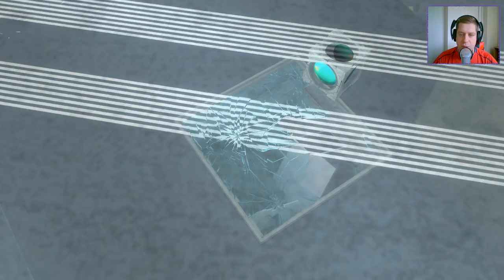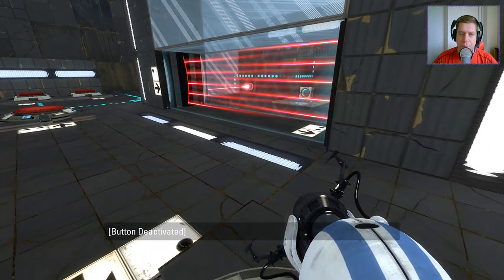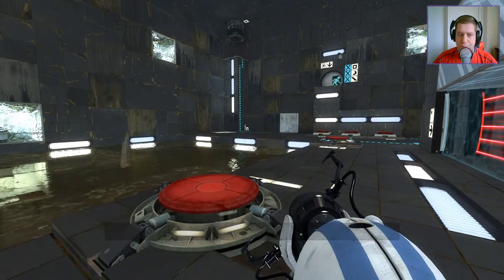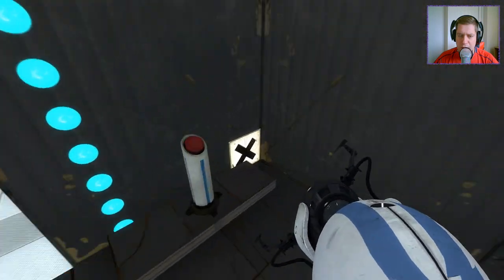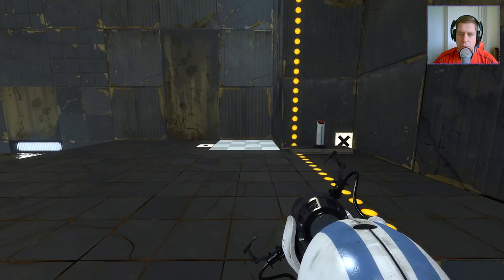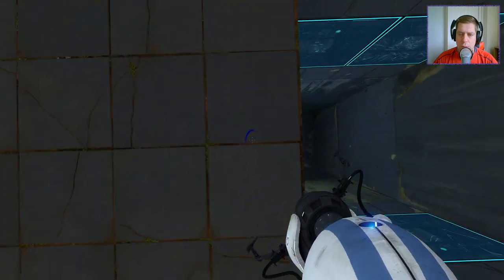So we've got some numbered signage to tell us what order to do things. That disables that one, the second one disables the other one. Gotcha. Let's go over here — it's going to give us an infinity fling thing.